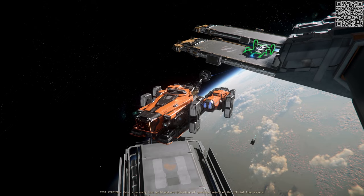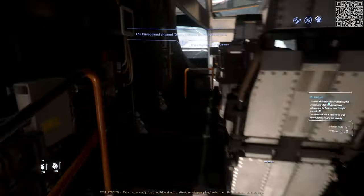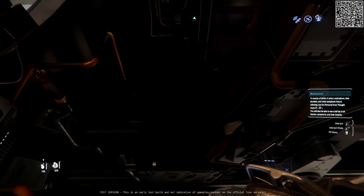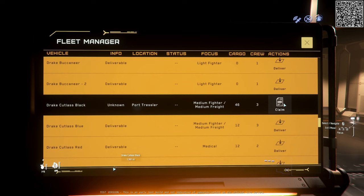Then I tried EVA-ing over to the Cutlass to see if I could repair it, and I discovered that despite the Cutlass being mine, the station did not recognize me as the pilot, so I could not access repair or refueling services or storage at the ASOP terminal.